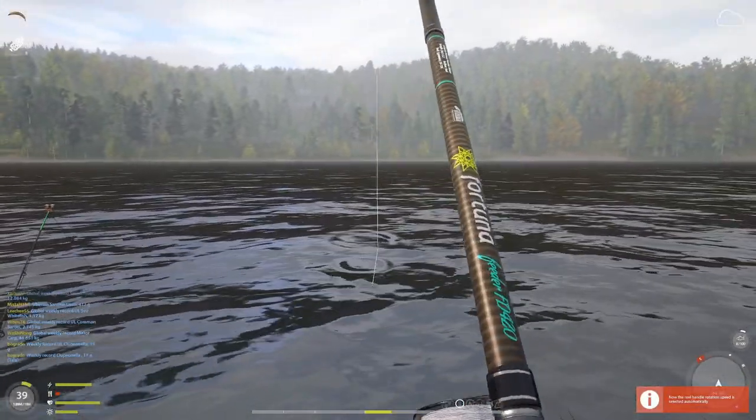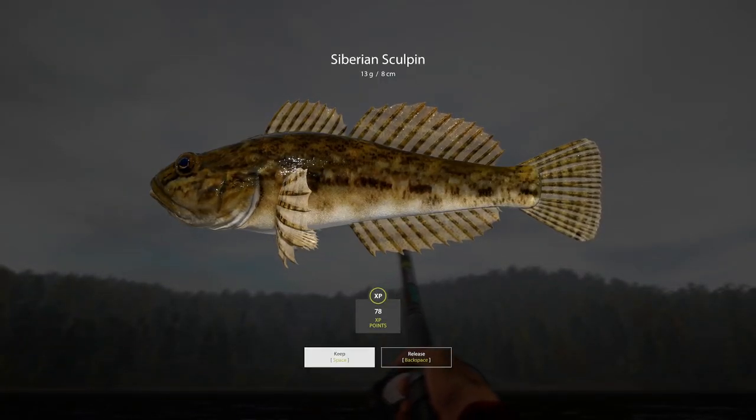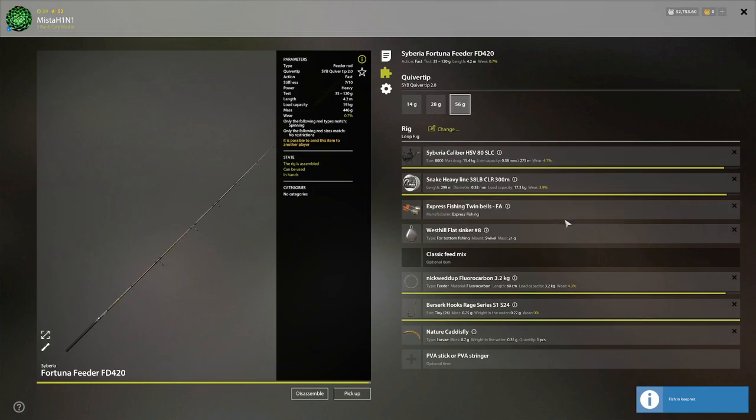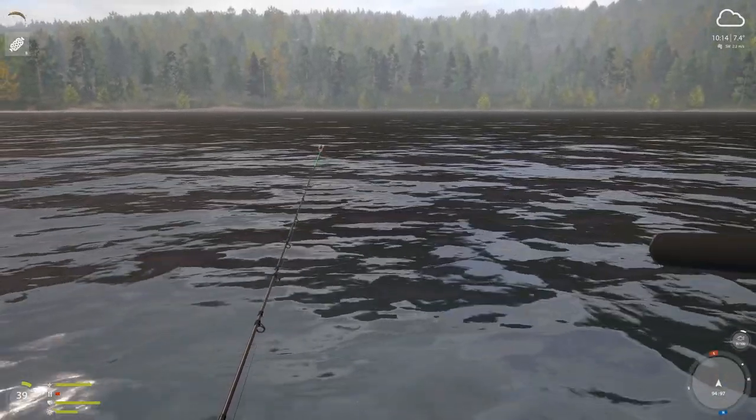For the bottom feeding setup, I'm going after liberian school pin. I'm using a 3.2 kg fluorocarbon leader, size 24 hook, and caddis fly. The clip is set to 11 meters.